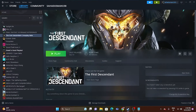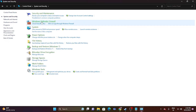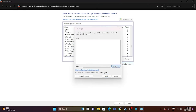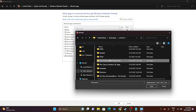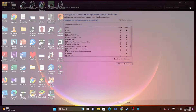Next, we need to allow the game through Windows Security. Search for Control Panel, open it, go to System and Security, then Windows Defender Firewall, then Allow an App or Feature through Windows Defender Firewall. Scroll down and check whether The First Descendant is already added — both Private and Public should be checked. If it's not there, click Change Settings, then Allow Another App, then Browse. Navigate to This PC, Local Disk C, Steam library, Steam apps, Common, scroll to The First Descendant folder, select the game application, click Open, and add it. Then close this and try launching the game.